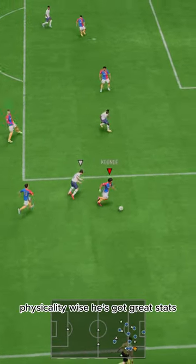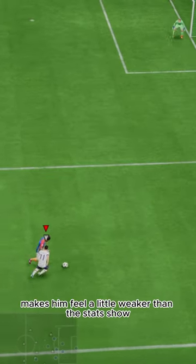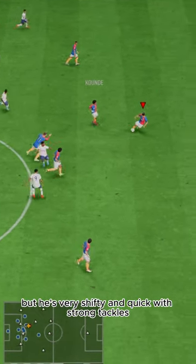Physicality-wise, he's got great stats, but his lack of height makes him feel a little weaker than the stats show. The downsides of this card are high work rates and lack of height, but he's very shifty and quick with strong tackles.